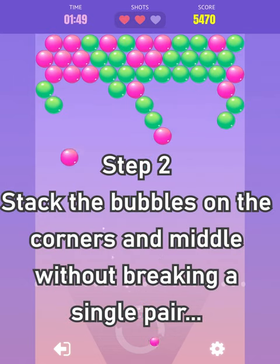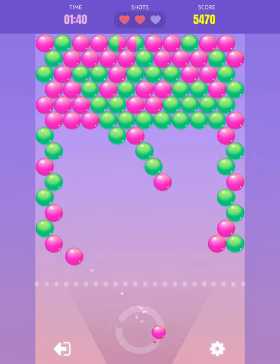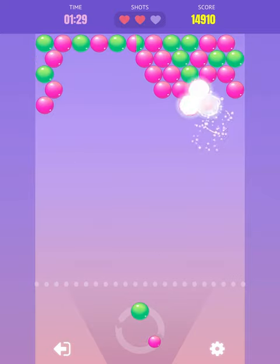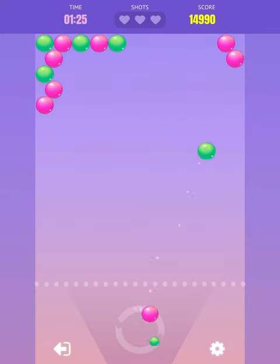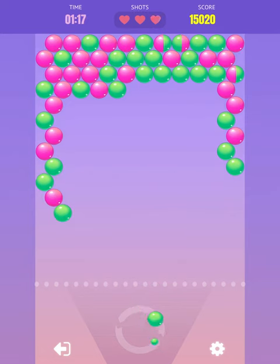Step two is stacking the balls on the corners and the middle without breaking a single pair. You've probably seen other people do this if you look up how to play Bubble Cash — there are other videos on this. This strategy is what gets you the most points: stacking the bubbles on the corners.